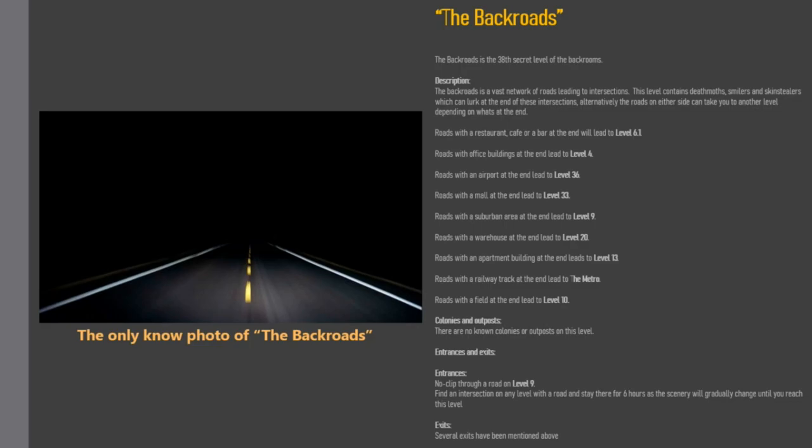Entrances and exits. Entrances: No-clip through a road on Level 9. Find an intersection on any level with a road and stay there for 6 hours, as the scenery will gradually change until you reach this level. Exits: Several exits have been mentioned above.